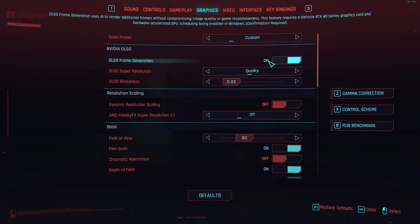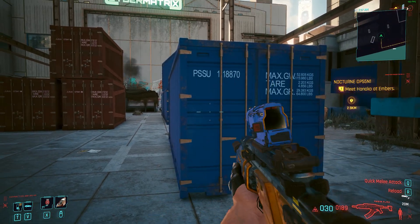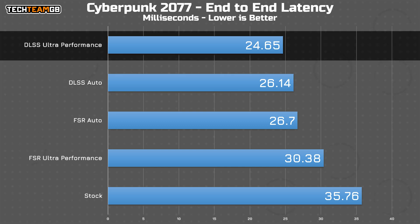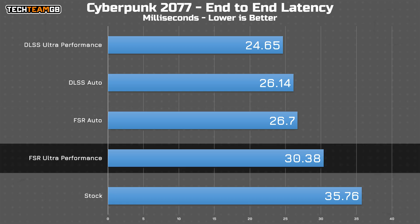For the results I could get with Cyberpunk — at stock with no upscaling tech, on my test system using a 6GB M32Q at 165Hz, LDAT reported 35.76ms of total system latency. Putting DLSS on auto drops that down to 26.14ms. DLSS on ultra performance mode drops it further to 24.65ms. AMD's FSR on auto pretty much matches DLSS on auto at a slightly higher 26.7ms. I am using an Nvidia card, but still, those results might not quite be what you expected.